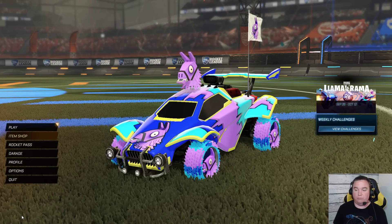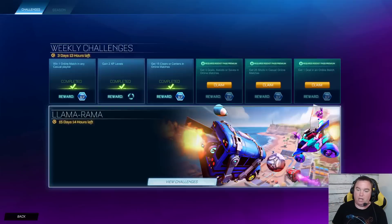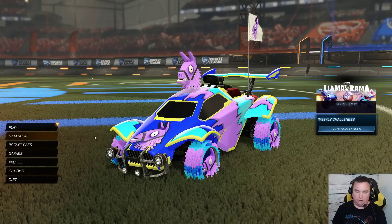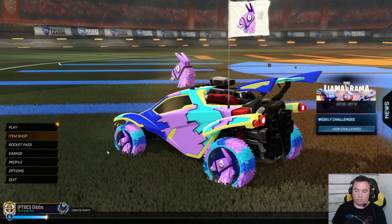One thing to remember is to always go back into the challenge box, view challenges, and claim your challenges after every single game to make sure you get the item. Don't go looking in your garage — it won't be there. Here's the car with all the Llama-Rama stuff.